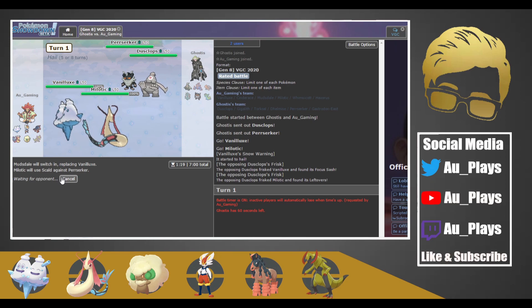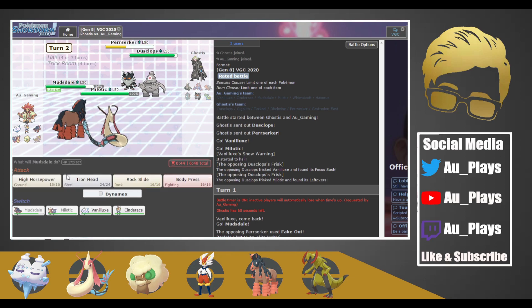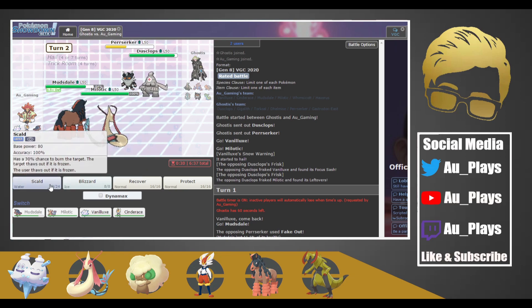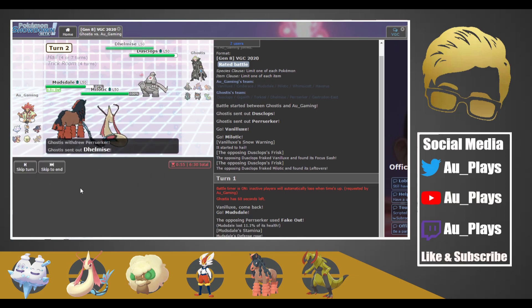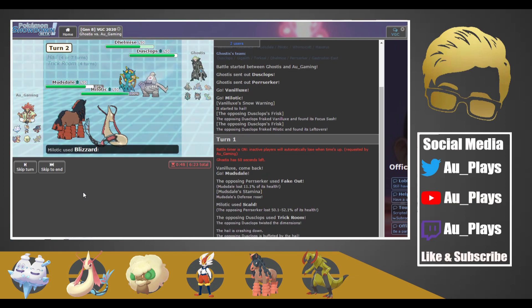That would give us a special defense boost and bring them pretty far down. They did Fake Out, we get a Stamina boost, and then we get a Scald off — maybe a burn — and then they set up Trick Room. So here we Max Quake and probably Blizzard. This should actually be stronger, and on the fear of Gastrodon coming in I'm going to Blizzard — okay, they used Haze. I forgot to dynamax, but that's fine.